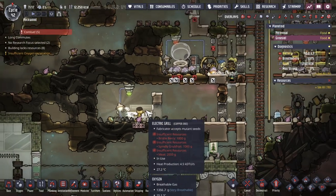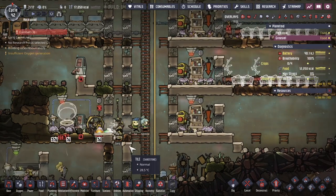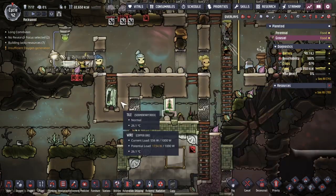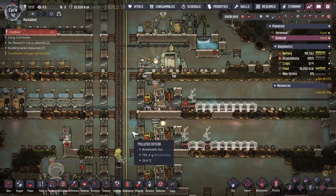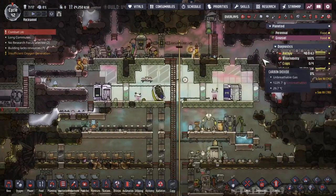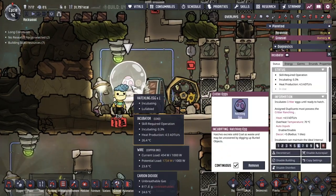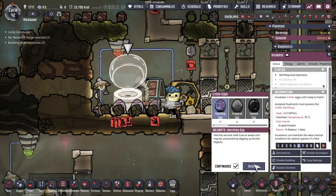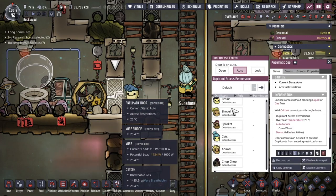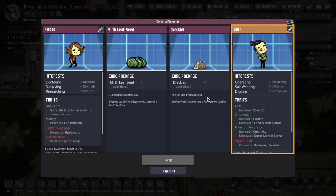This will advance my progress towards the carnivore achievement, but also give me an alternate source of food. The dupes should be putting it in the electrical grill if not the fridge, and we'll actually be increasing the number of calories significantly for the first time in quite a bit on this particular base. One thing I wish about this game is that the dupe's critter skill affected the lullaby effect duration — if that were the case, I would have much more respect for critter ranching skills early on.